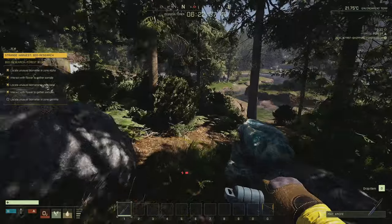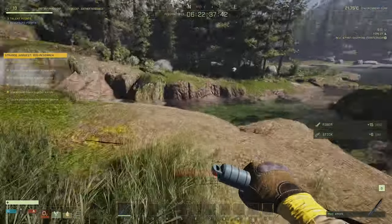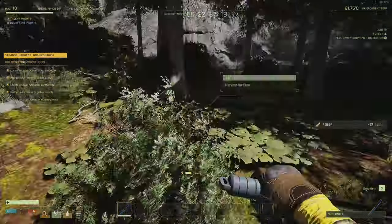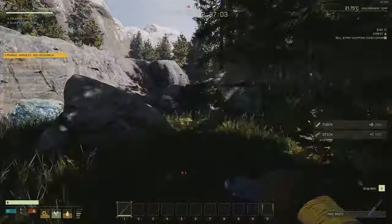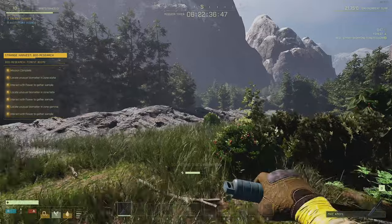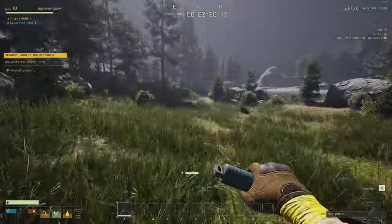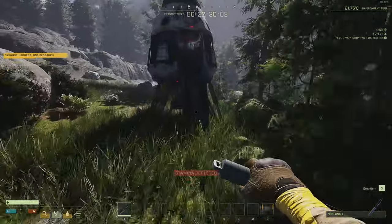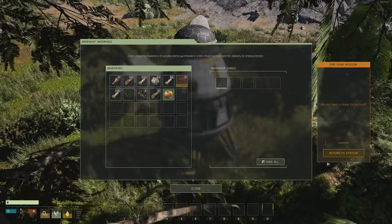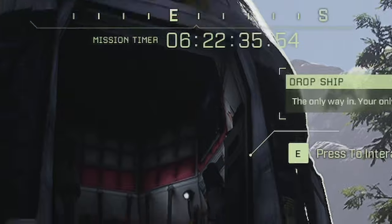This one is definitely good for those of you who don't mind constantly running something just to farm some XP. There we go, there it is — just there. Press E. Done. Back to the dropship, make sure I bring my knife back with me, and return to station. Yes, we want to leave.